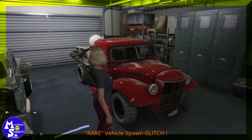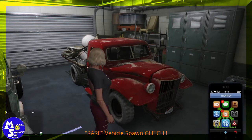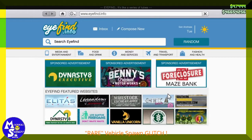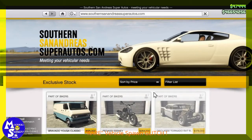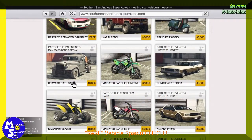You're going to order one of these Rat Loaders, so just pull up your phone, go on to the internet, go to Southern San Andreas, and order a Rat Loader — about six grand.